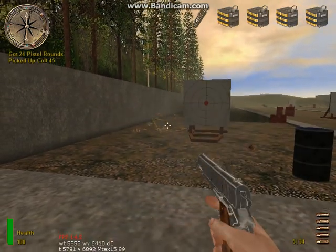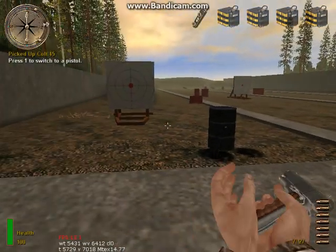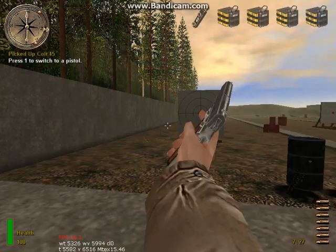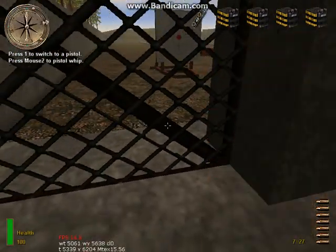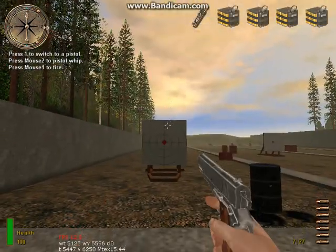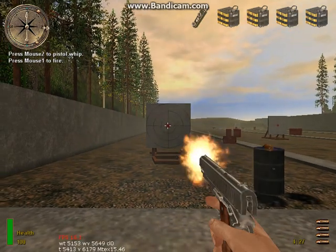Select the Colt 45 pistol by pressing the pistol key. To neutralize an enemy without drawing his attention, press the secondary attack key to activate the pistol whip. Press the primary attack key to fire any of your weapons. Remain stationary and fire short bursts to increase your accuracy. Try a couple of shots on that target with your 45.